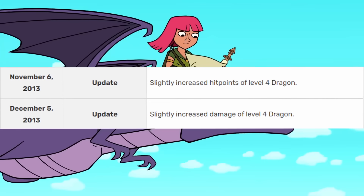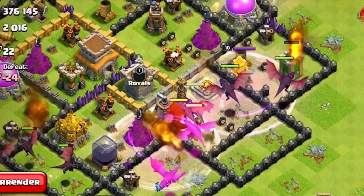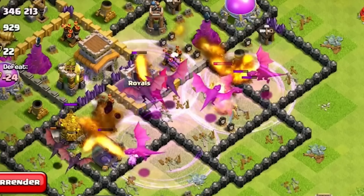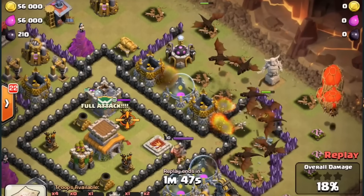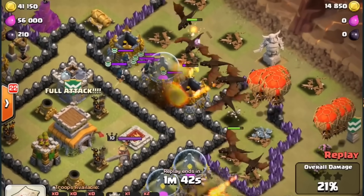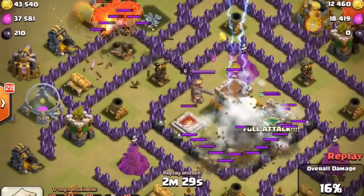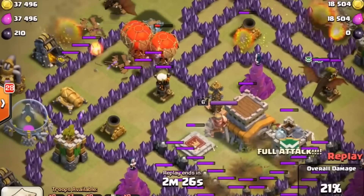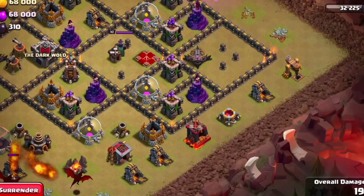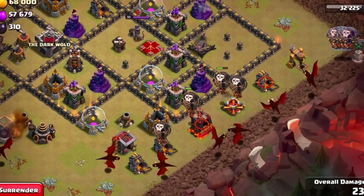Supercell also buffed the HP and damage of the dragon, which just encouraged people to use them even more. They somewhat solved the problem with wizard towers since they could tank the shots and deal enough damage to destroy the towers without dying. The dragons were especially good when paired with balloons. The drag-lune attack is one of the most famous and well-known attacks in the game, and a big reason is that the strategy is very simple and effective — all you have to do is place dragons and balloons in a line and watch them tear through the enemy base.